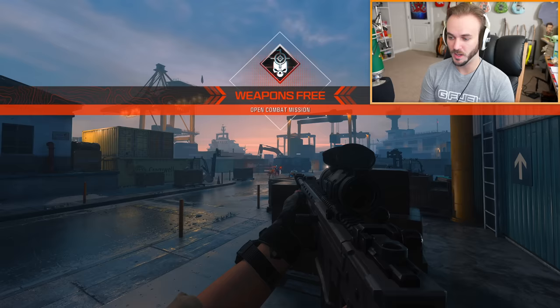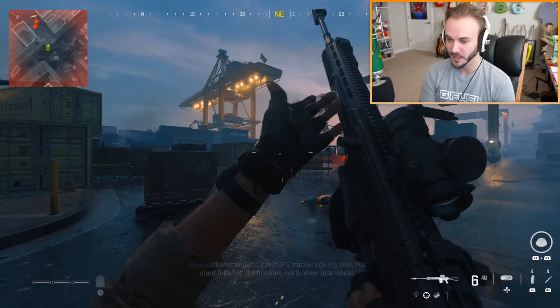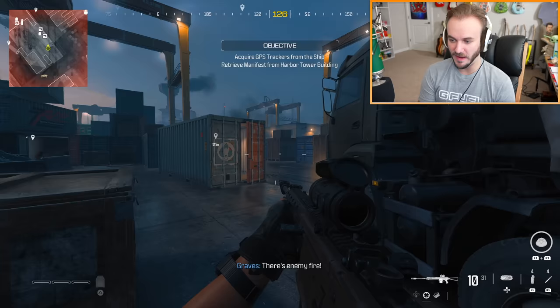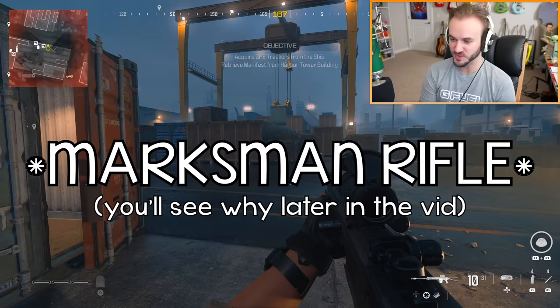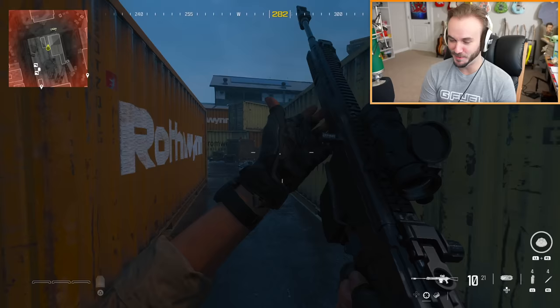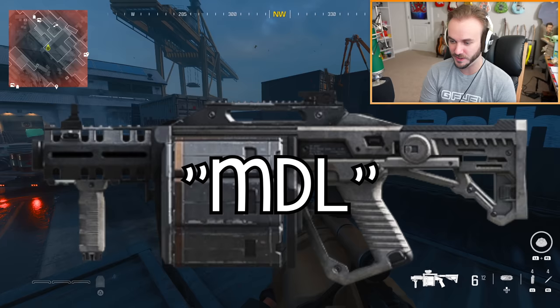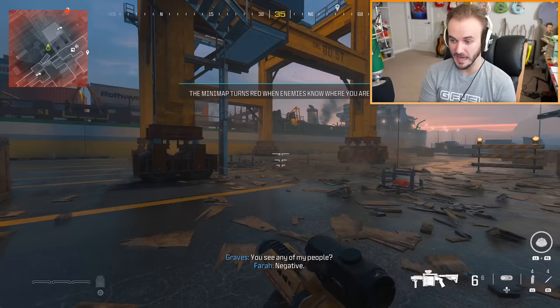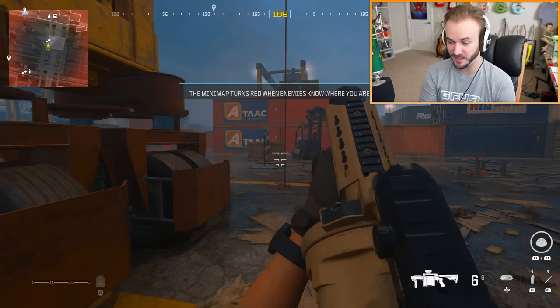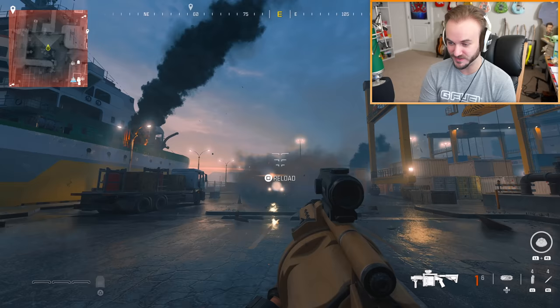The two most interesting weapons on Precious Cargo are the KVD Enforcer and the RGL-80 launcher — both will be in multiplayer when the full game releases. The KVD Enforcer is a brand new semi-auto sniper rifle not in MW2. It's pretty spammy with a fast fire rate, though you might need a headshot for a one-shot kill in multiplayer. The RGL-80 is a six-round grenade launcher, similar to one from Advanced Warfare but firing straight explosive frag rounds — direct impact kills are possible too.